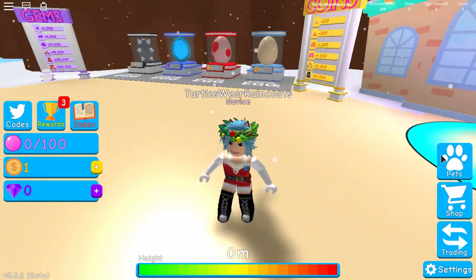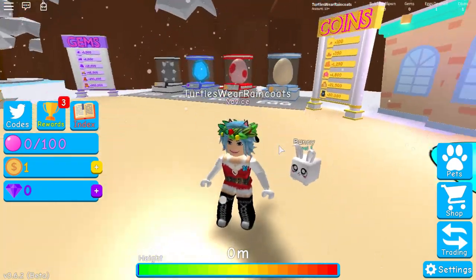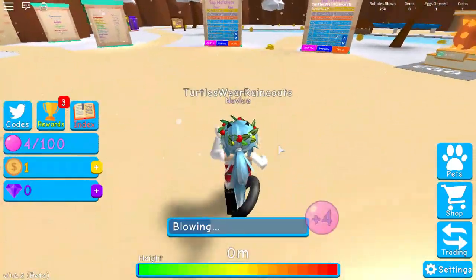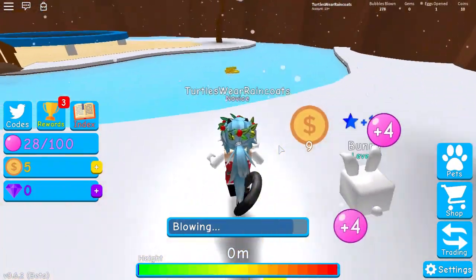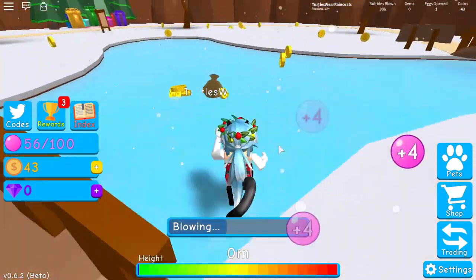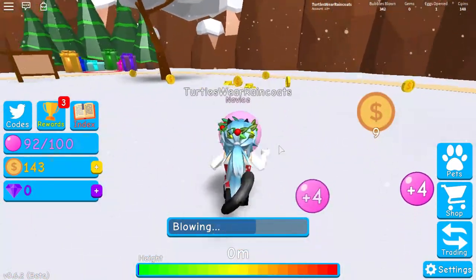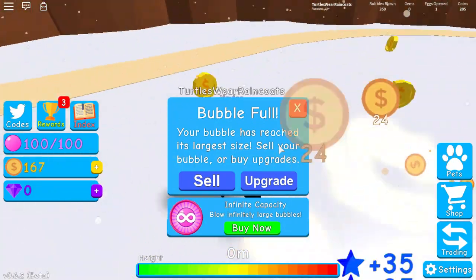There we go — we got our bunny, our first pet! Look, he jumps with me — this is so cute! Let's collect some more. Look at this — he's making our bubbles go way up way quicker, and we're collecting more money. This is the trick, you guys: you have to get the pets and level them up.